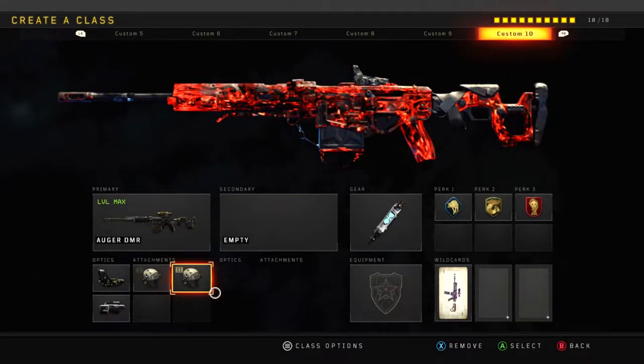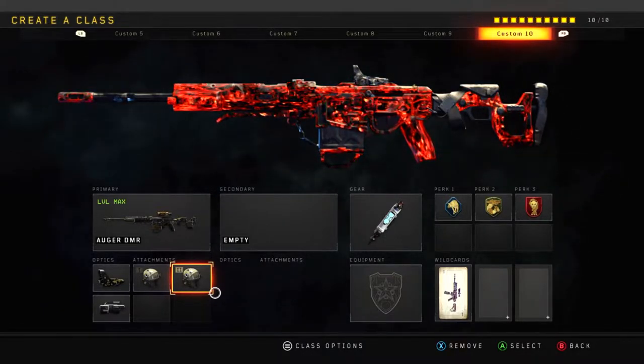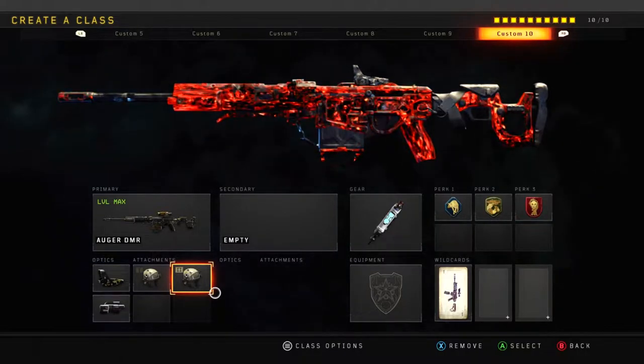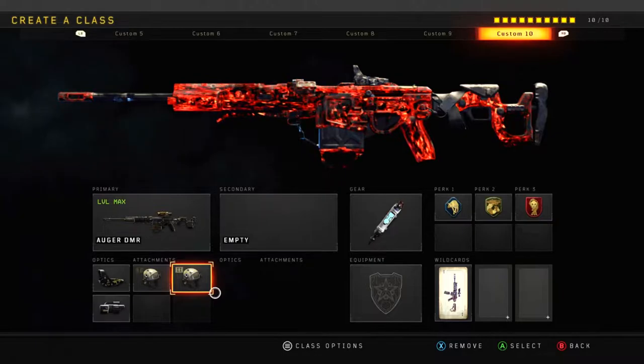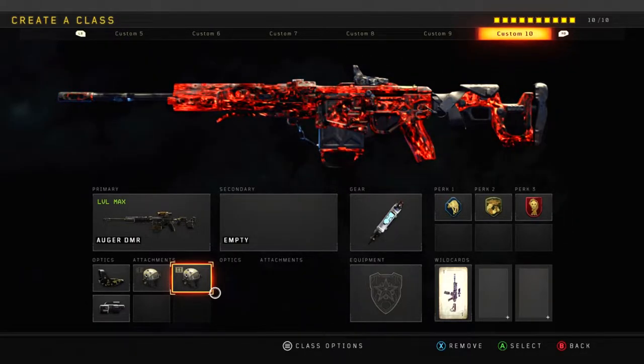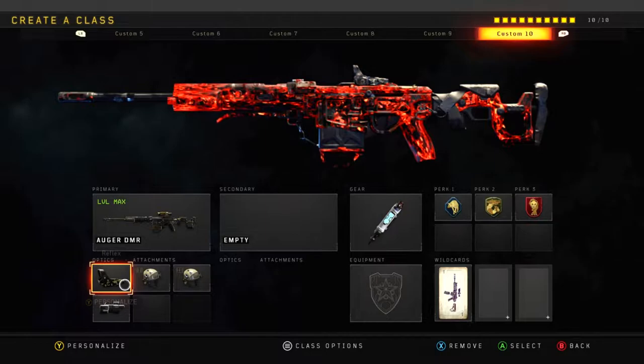What is going on everybody, I am KP, and today we're going to be examining the Auger DMR's buff. What they did to this gun is they made the fire rate faster, and they also did something to the operator mod — I think it makes the shots faster between the two bullets. I've tested the new operator mod buff and honestly it's not better than just the regular trigger finger. You can shoot way faster with the trigger finger than the operator mod, so there's no need for that. I don't know why they buffed this gun because it was seriously powerful before.